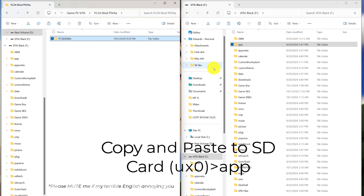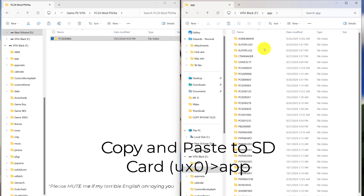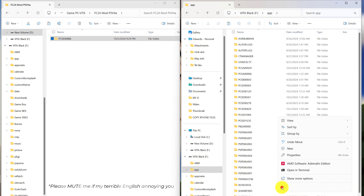Now let's download the FC24 mod and extract it, then copy it to our SD card inside the art folder. It will take maybe 3 or 5 minutes — it's quite a big file.